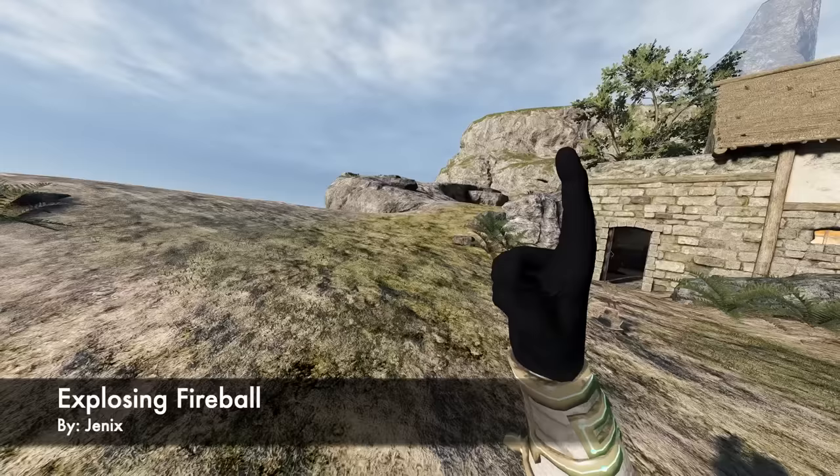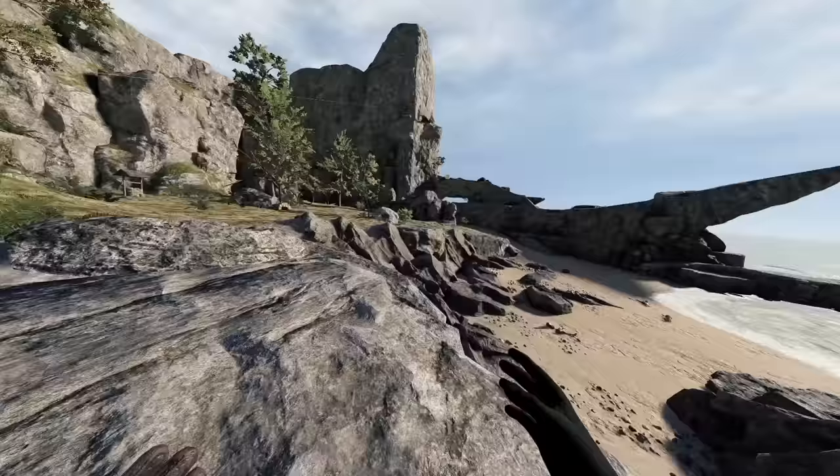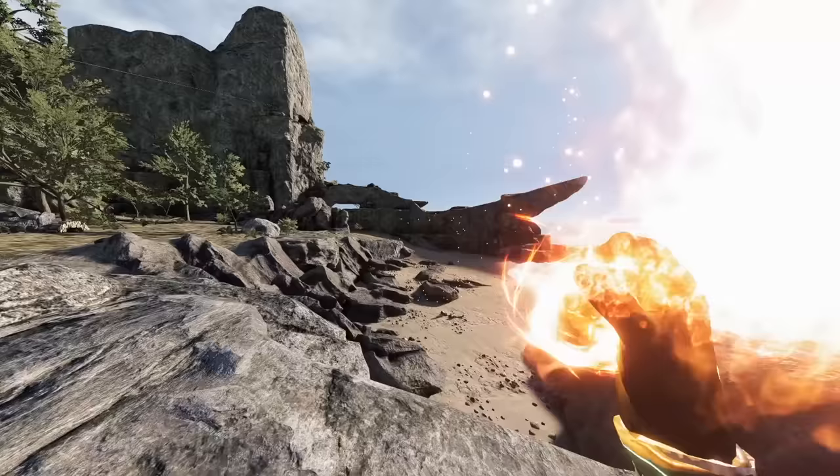Our penultimate entry today is Exploding Fireballs by Genix. This one's pretty straightforward — it actually takes the place of your normal fireball, so keep that in mind. Go to your spell wheel and select the normal fireball, charge it up like you would, cast it, and when it hits things it's going to BABOOM. Very fun one.